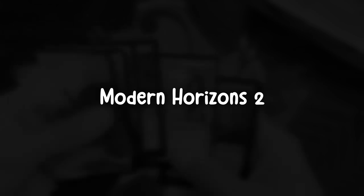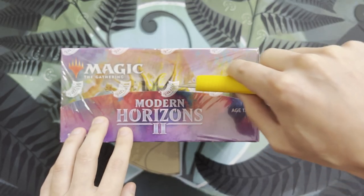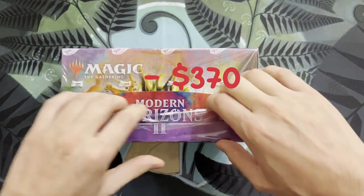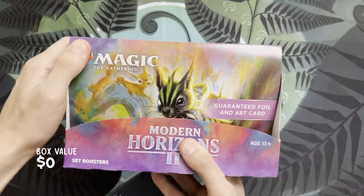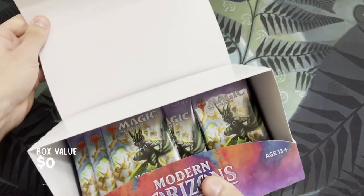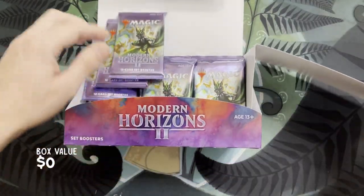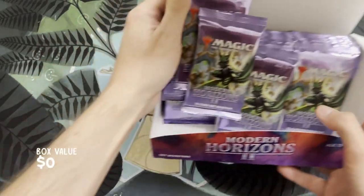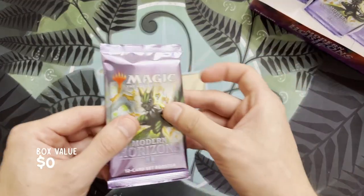Whoa, that is nuts — this is such a good pack, it's stacked! Okay, let's crack some MH2 packs. Oh, that feels good. Let's get some foil monkeys, elementals, anything that's modern playable — that would be insane. Oh, starting to open it. Look at all those packs, baby. Okay, let's move that out of the way — we'll keep that to the side. Let's get started with the first one.